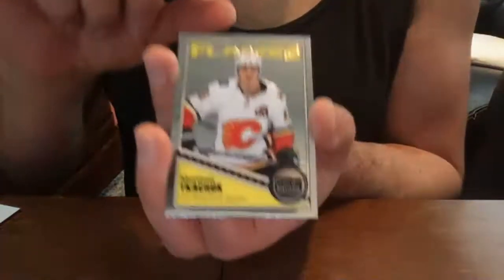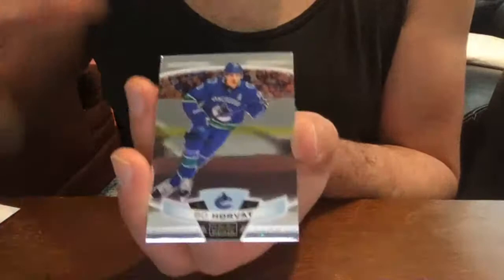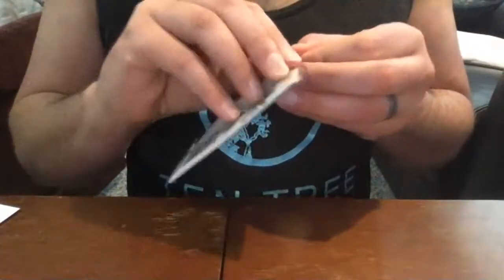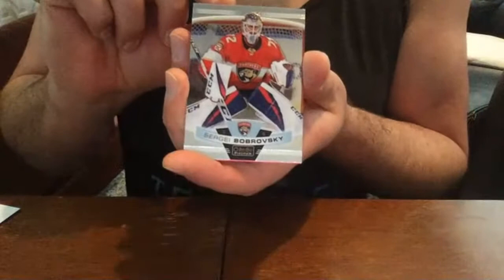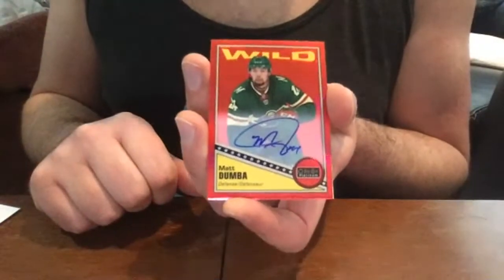John Carlson, Washington Capitals base; Nikolai Prokhorkin regular rookie; Matt Tkachuk retro — save that for Janet; and Bo Horvat — very nice, getting lots of Canucks. I like that. Pettersson, Hughes, Horvat, Boeser — retro. Here we've got Sergei Bobrovsky base.